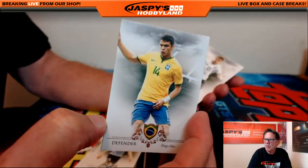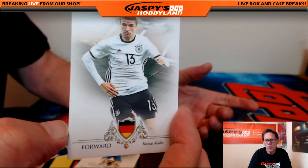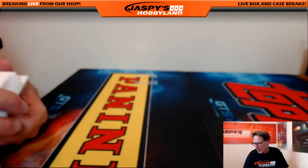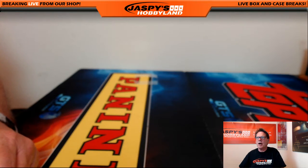And a few more base: Paveli, Silva, and last but not least, Thomas Mueller. That's the break folks! That is Futera Unique Soccer, random letter number 5. Number 6 is in the store - jaspyshobbyland.com. Thank you everybody!